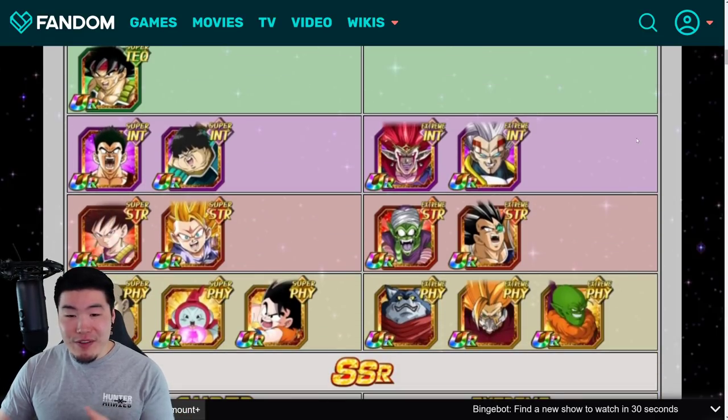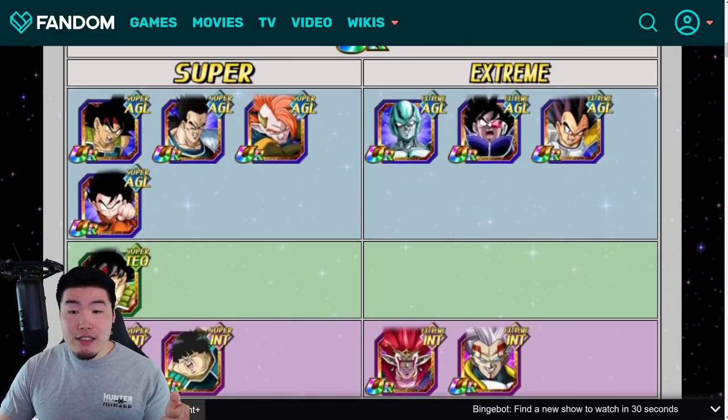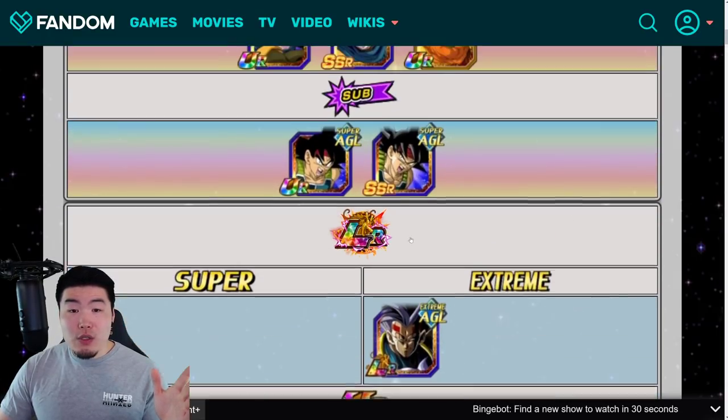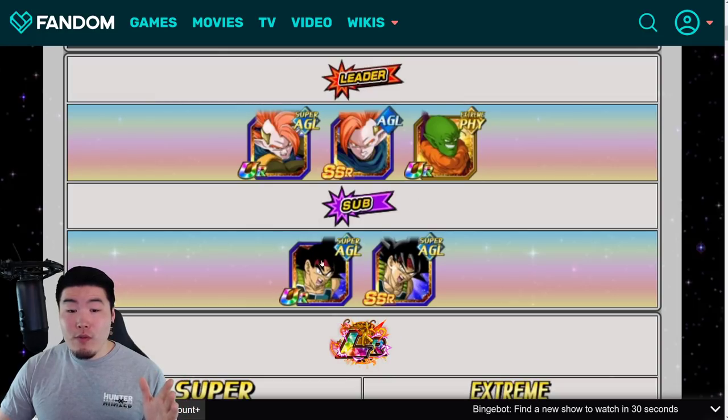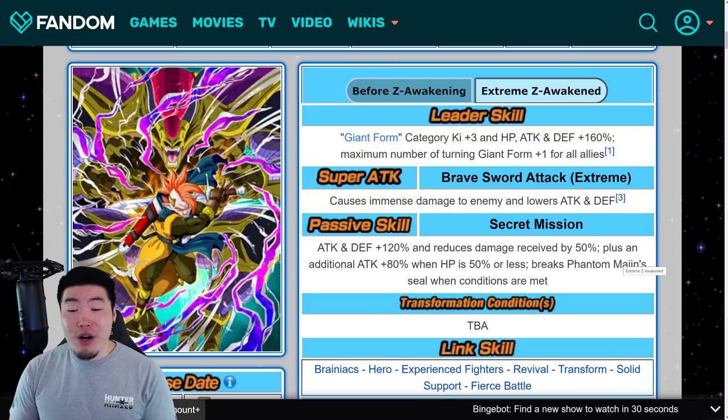160% across the board is nice, but it's still a very limited category. There are about 25 units. It's not the smallest category, but definitely very limited, and there aren't really that many exciting units either. So yeah, nice increase to the Leader skill, but it doesn't really make a huge difference for the category overall.